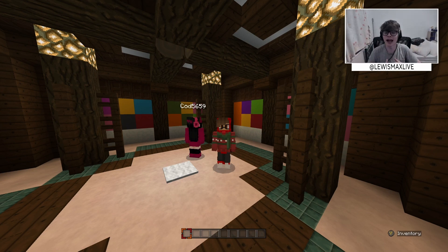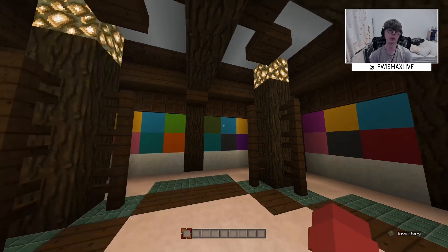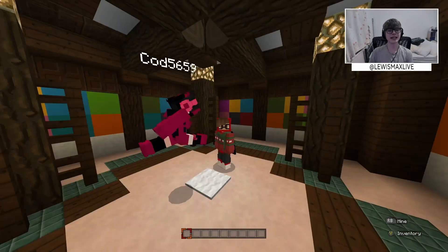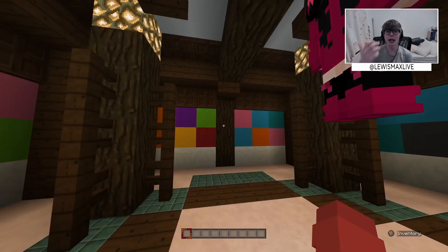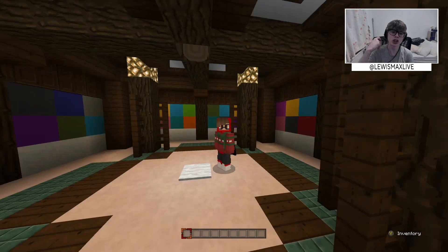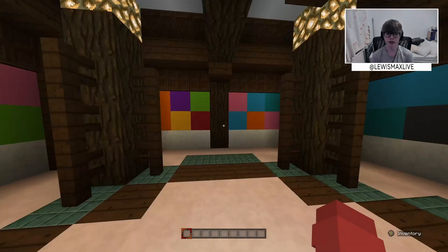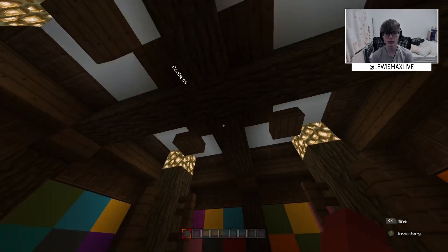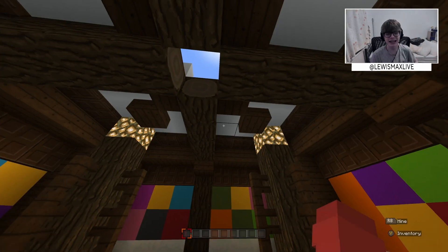Before anyone asks, no, this map is not made by anyone else — I made this map, so if you want to play on it you're gonna have to ask me and I'll put it as a download link. This mini game is decorating the snowman. Basically we have 10 minutes to decorate the snowman as much as we want. We can use any block — concrete, snow, anything.